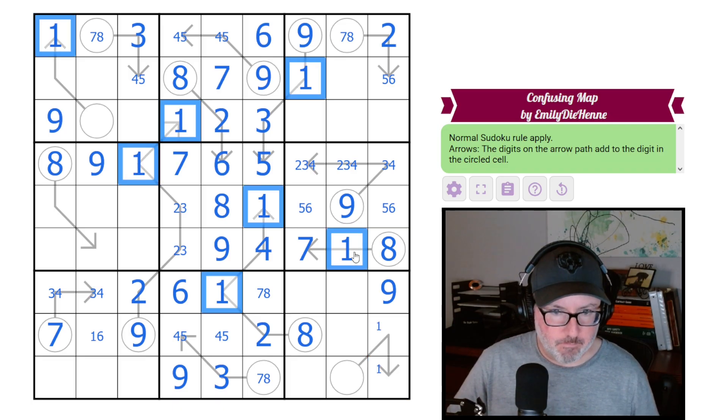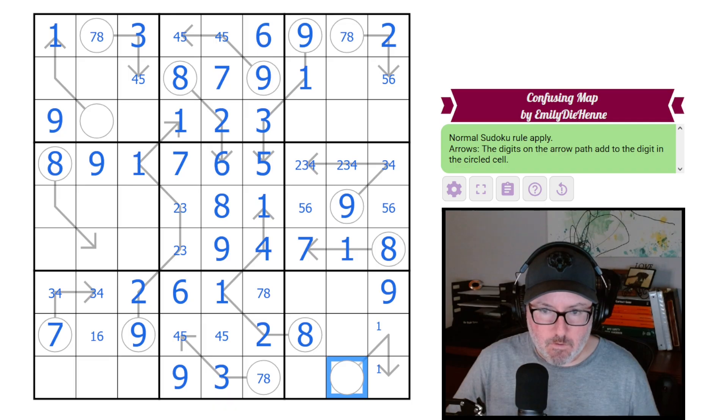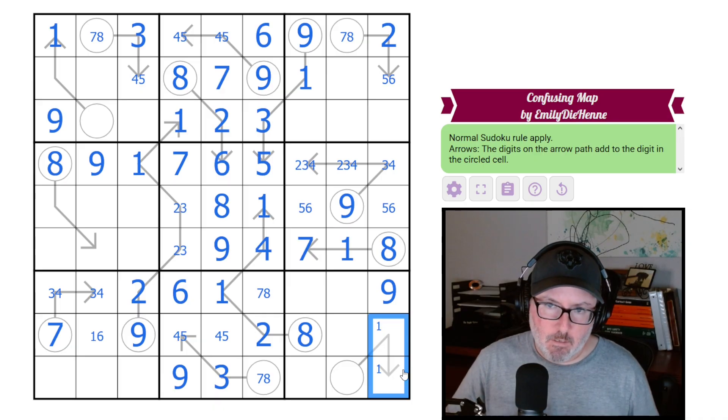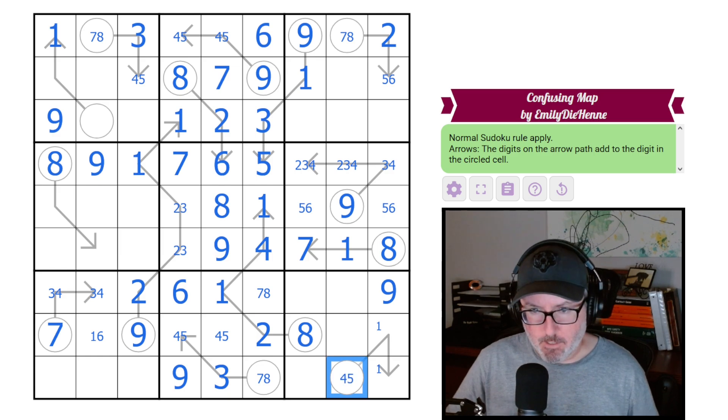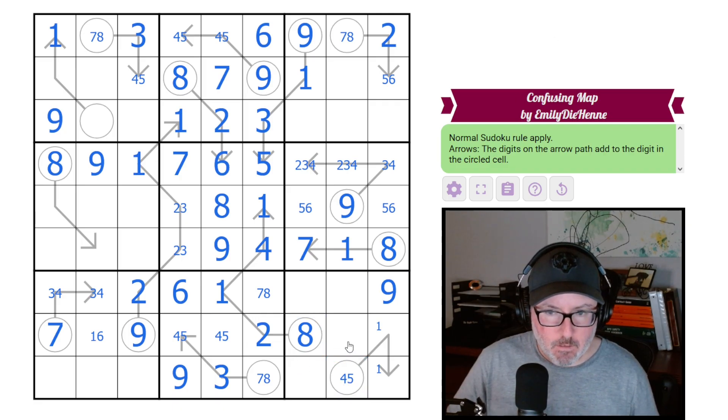I wonder if our ones are almost done. This arrow could be one-three or one-four — but not one-five or one-six or one-seven — so it's just a four or a five. These cells have to come from one, six, and three.